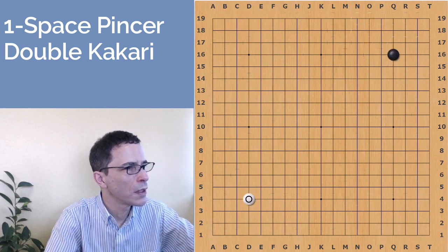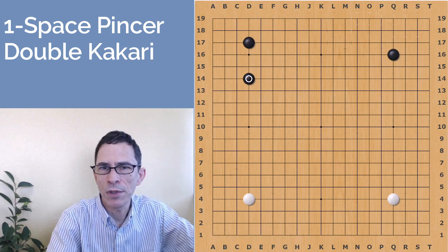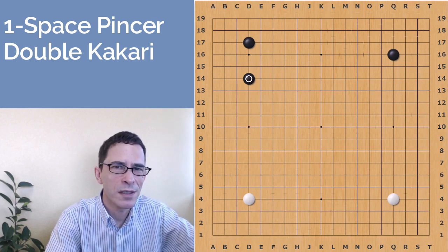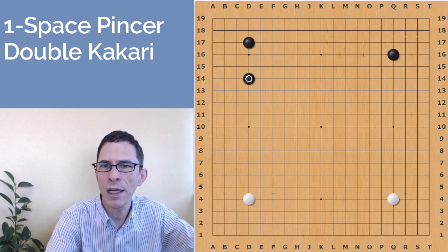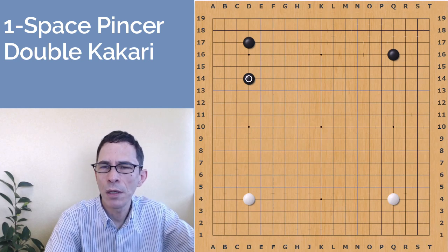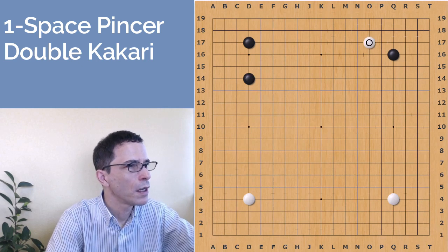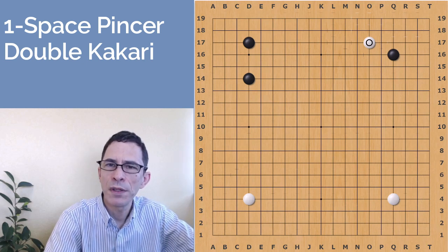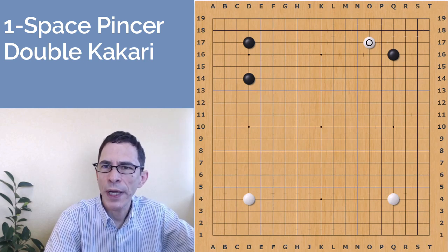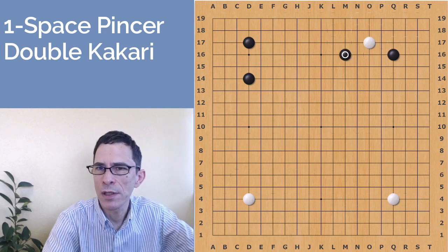The game started with both players playing the four corners, and black played a big corner enclosure in the upper left corner. The big shimari here is a popular move now — it's a move that quickly controls the upper side and left side of the board, so black has some potential to build a big moyo, a big area of potential territory. White might play an approach move here, and I would be thinking of playing some kind of pincer. The one-space pincer here is a viable move, one I would like to try in one of my own games.